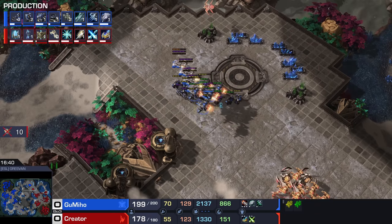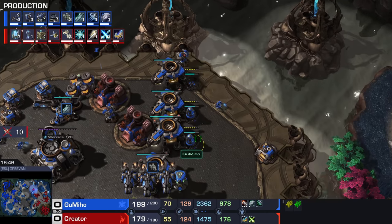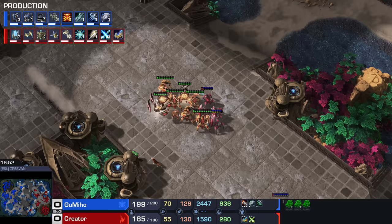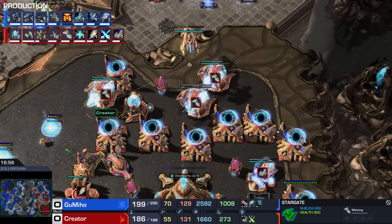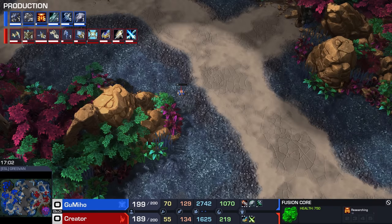This is starting to look a little bit too oppressive right now from Gumiho, who's happily just expanding all over the map. We are building tech labs right here on these starports — this is a man ready to go for that Battlecruiser transition. There's already a lot of Stargates producing Carriers as well. Yamato gun — getting the weapon refit ready to go.